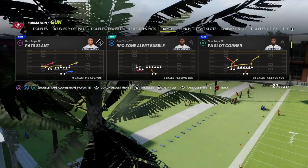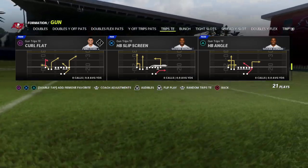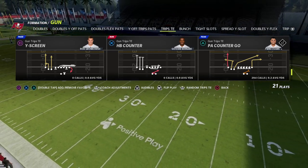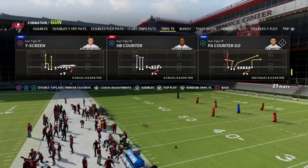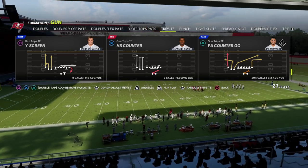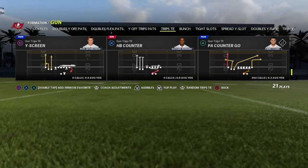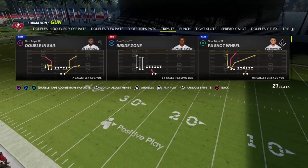It's a really simple setup, and you can do this out of Pats YN, PA Shot Wheel, or PA Counter Go if you have Outside Apprentice or Hot Rod Master. The one thing that really makes this play go well is having a Slot Apprentice. If you have Hot Rod Master, you don't need Tied In Apprentice or Slot Apprentice. If you don't have Hot Rod Master, Slot Apprentice or even Tied In Apprentice would make this setup really good. I like to do this out of PA Counter Go or PA Shot Wheel depending on how the route's doing.